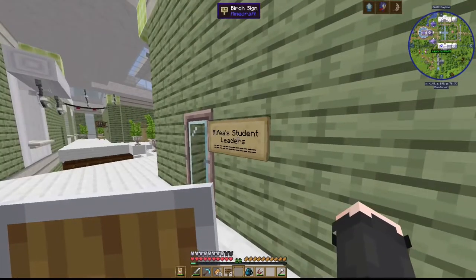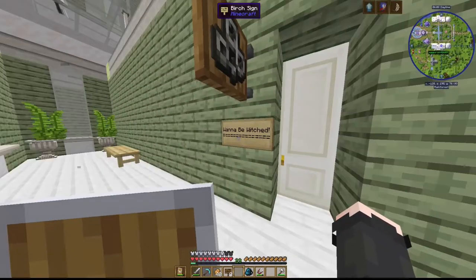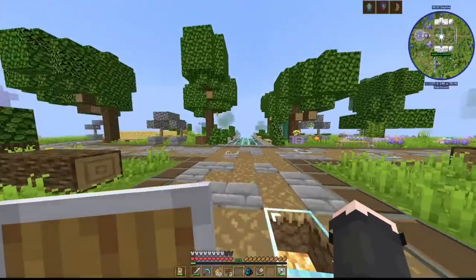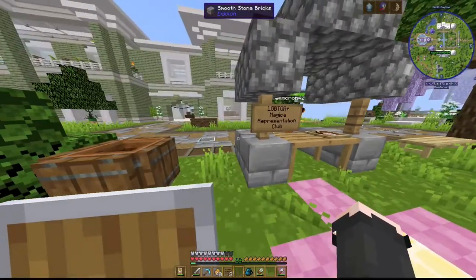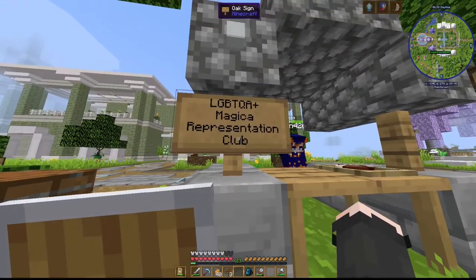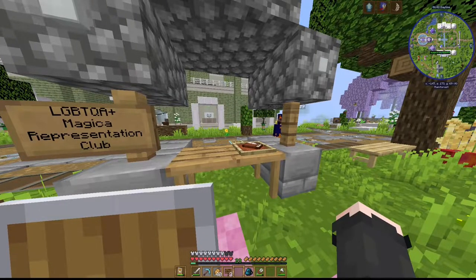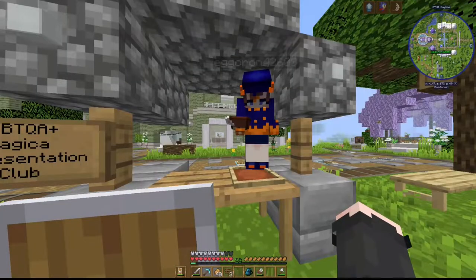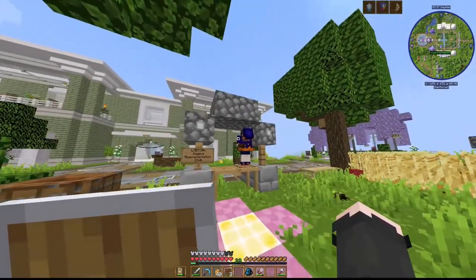And these are the club rooms for the office student leaders. And over here is the wannabe witch club. All right, so you see these little cobble stands around? These are where you can sign up for clubs. This is the LGBTQ+ Magicka Representation Club — oh my god, it's me! If you want, you can sign up now. I put mine in all caps to show dominance. That's valid.